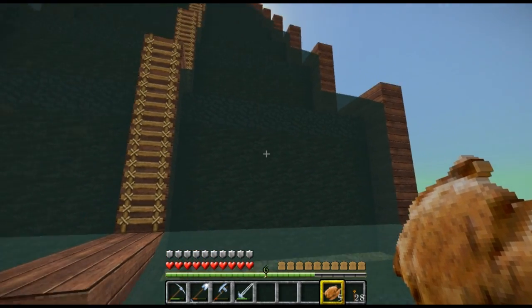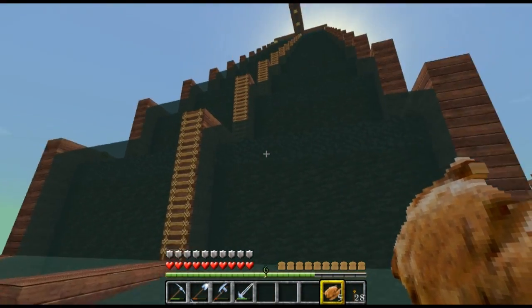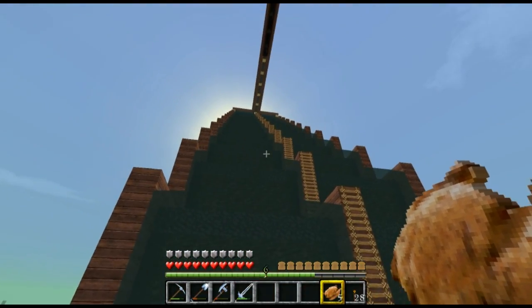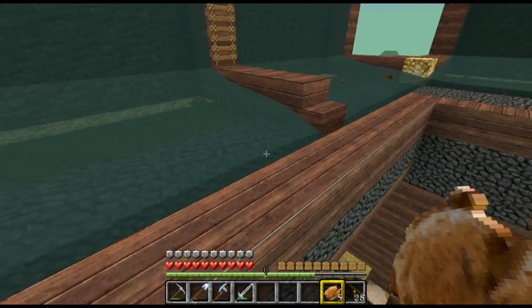We can see them coming off the waterfall. I've got the glowstone on the side of the wall because at night time it glows and makes the wall glow — gives a nice effect. That's what I've done with all the walls, made sure they all had glowstone on them. As you can see, all of them are coming down, getting sucked up, which is fantastic.